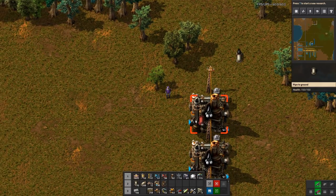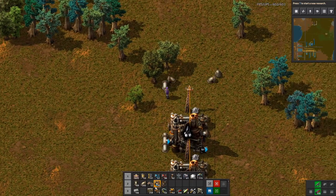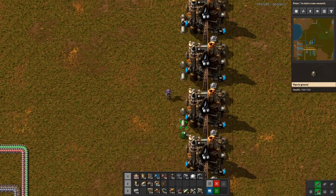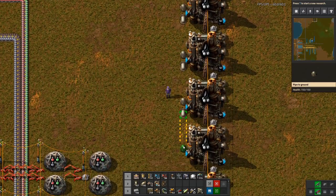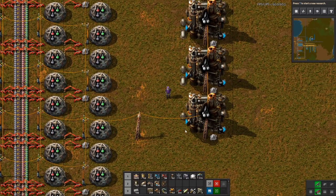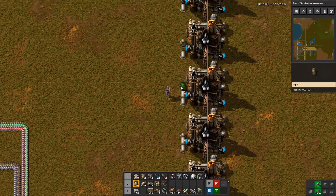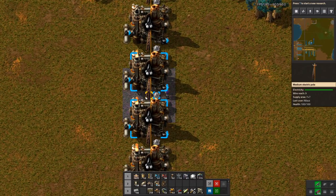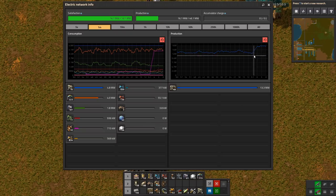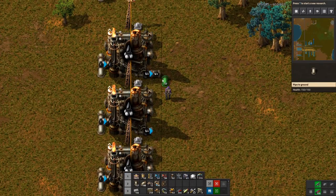This is a bit tedious to do but it has to be done. On the outbound side as well — boom, everyone's going! Let's check our overall power — yes, the oil refineries start spiking. You can see it increased our consumption quite dramatically. Now let's make sure we get stuff outbound.